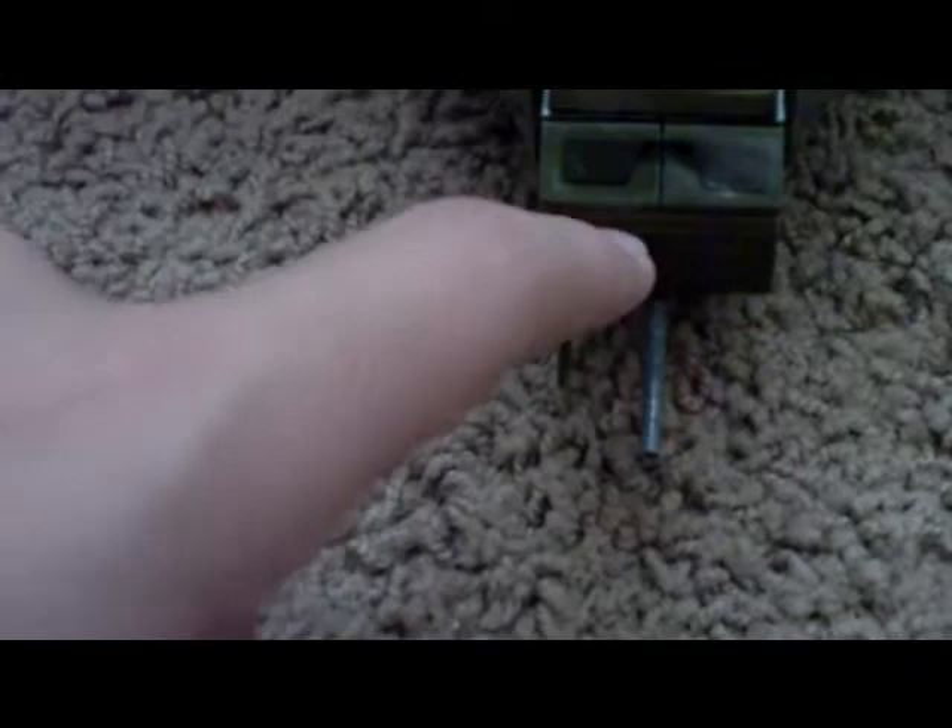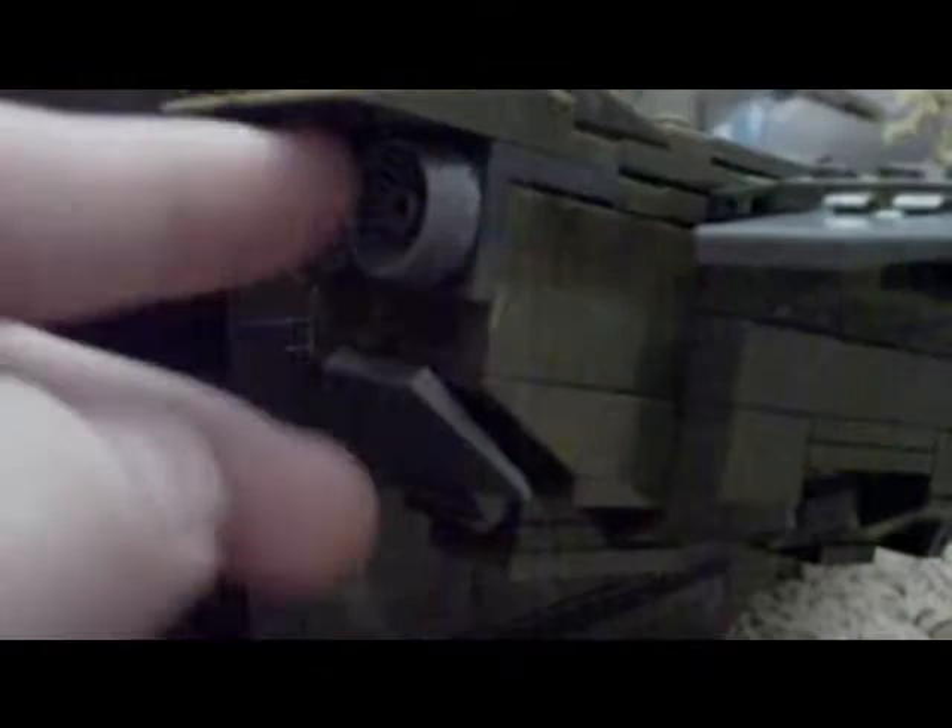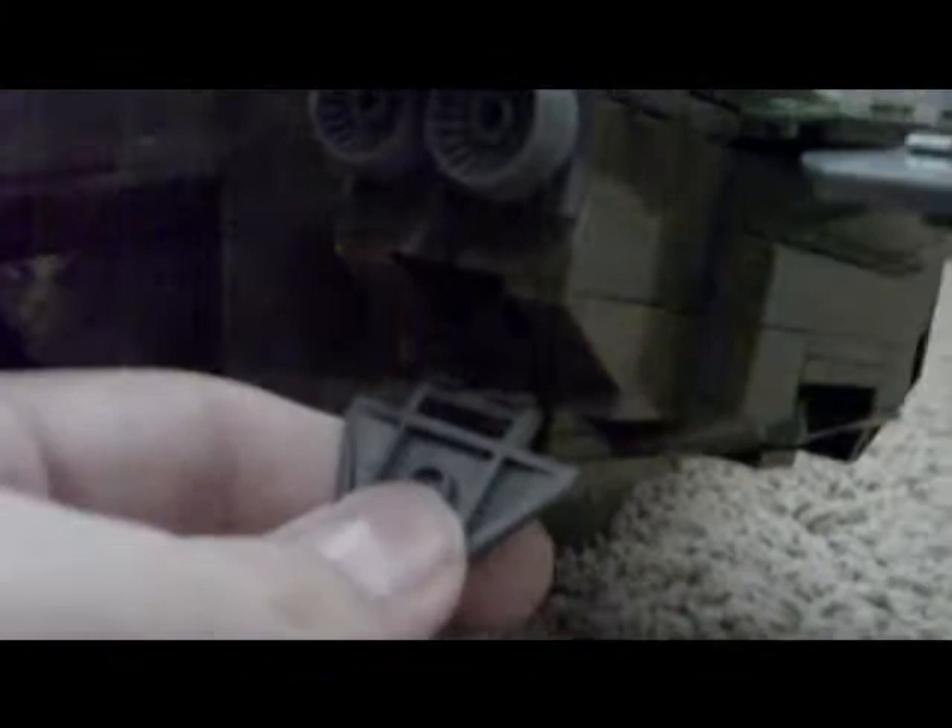The wings go 360 degrees, though they'll hit the ground if you go all the way. Both sides have flaps. Underneath you can see the turbine engines — you've got the hovering engines, and if you flip down the panel there are hidden turbines on the other side as well. The back engines are also 360 degrees, and each one has a little braking flap.